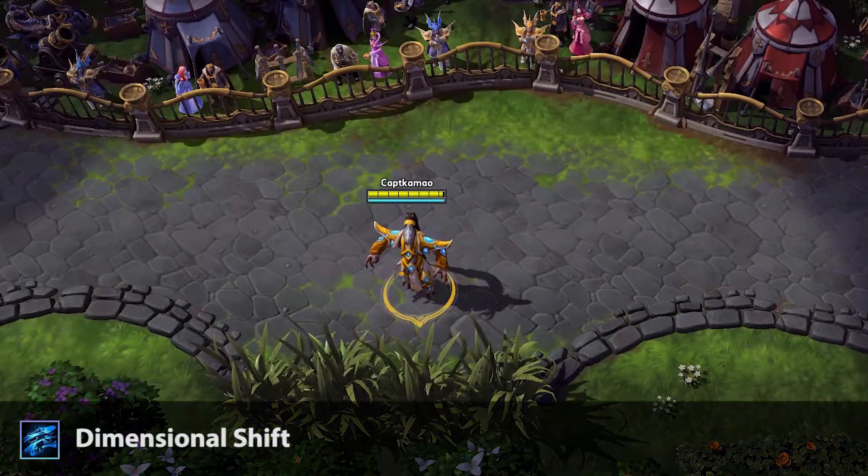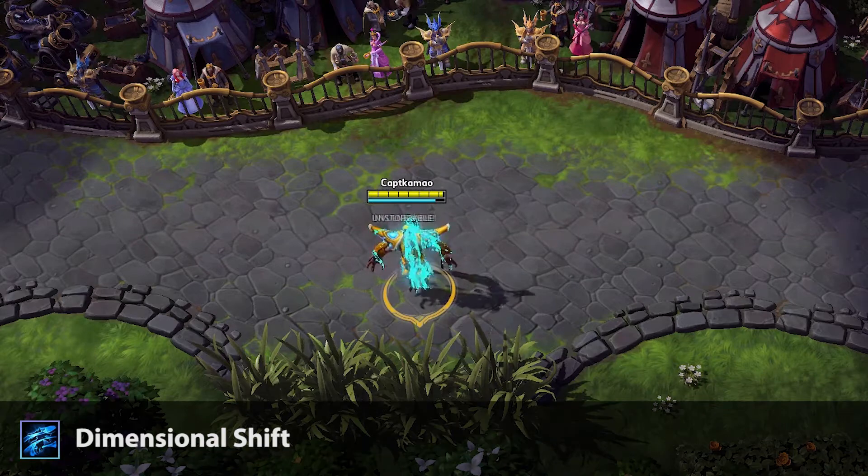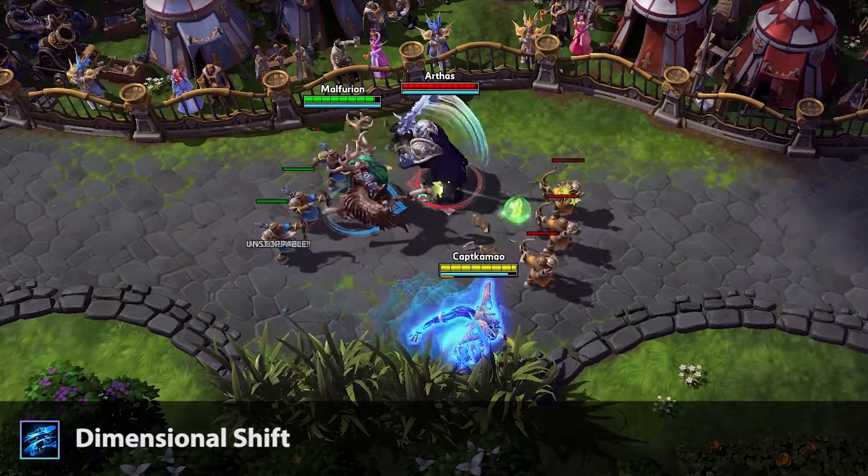Tassadar's third ability is called Dimensional Shift. This ability means that Tassadar becomes invulnerable and fully invisible for 1.5 seconds.